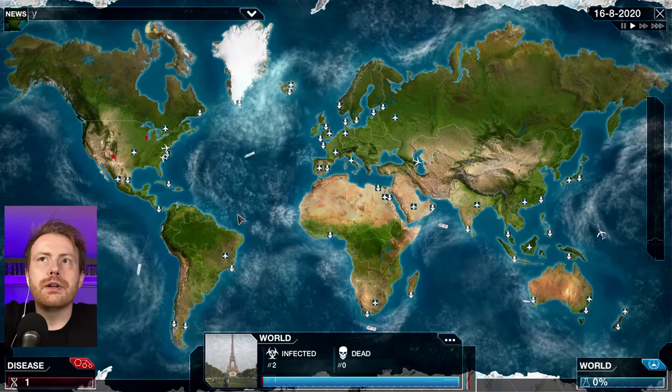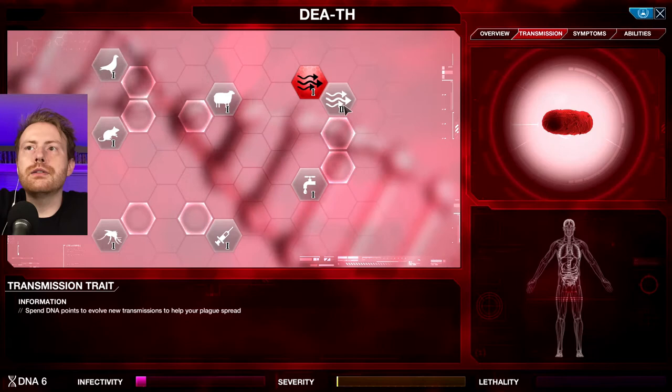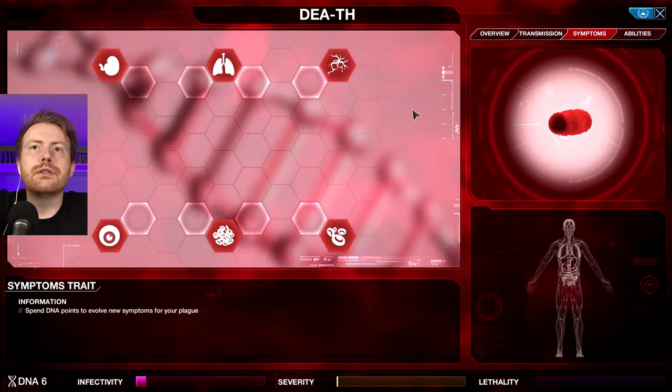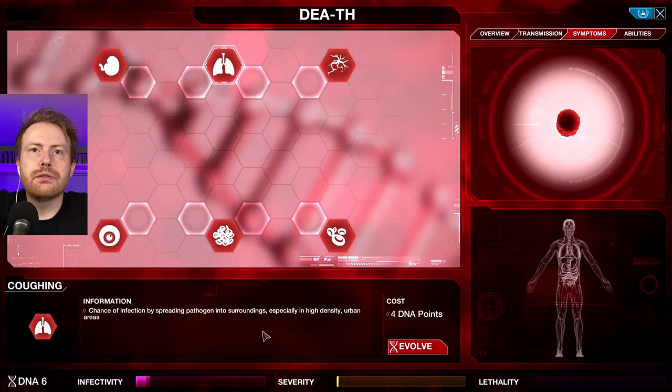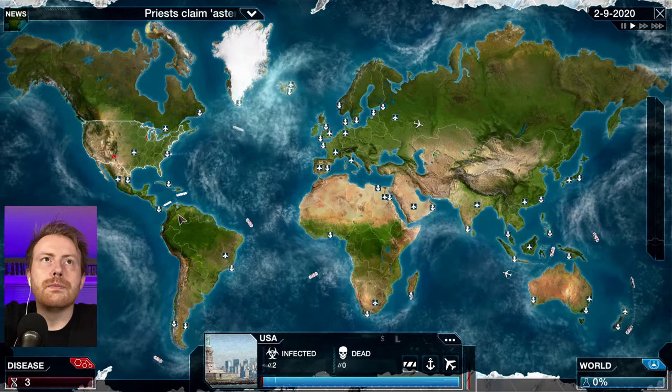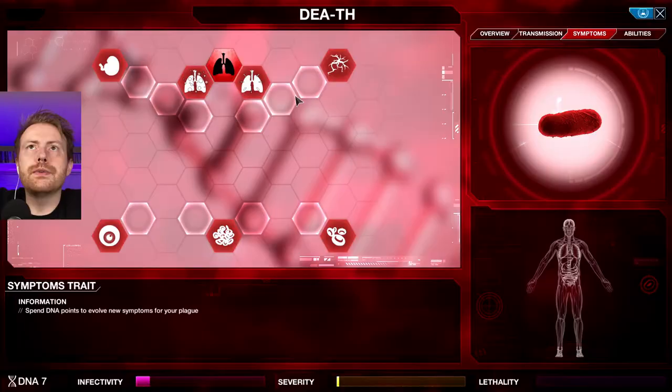We have two people infected. Come on, I want to see this thing spread. Pop that bubble. Still only two infected. Can I do anything else here? You level this up for five DNA points. What about symptoms? I'm not seeing any symptoms. What are these abilities? Bacterial resilience, drug and weather resistance. I want some symptoms — chance of infection by spreading pathogen into surroundings with cough. Yeah, definitely, we want that. We want the cough. I thought this would spread a little bit faster. It's okay, we're just learning the ropes here.